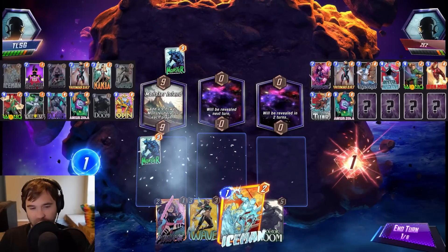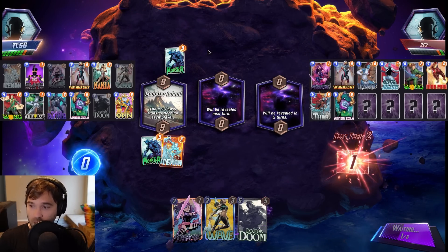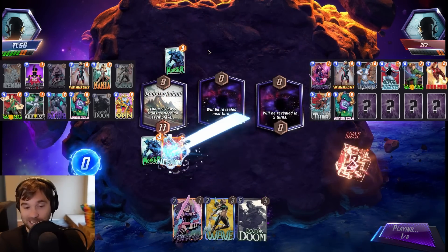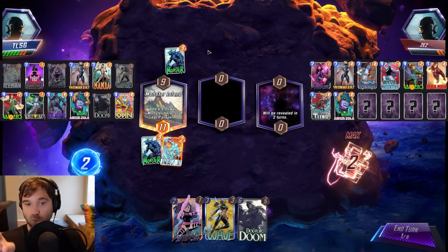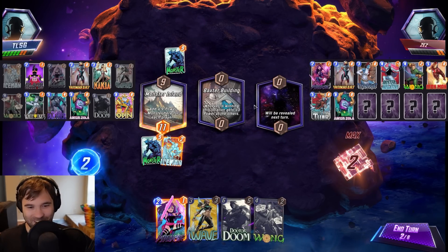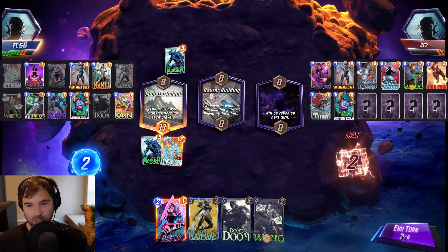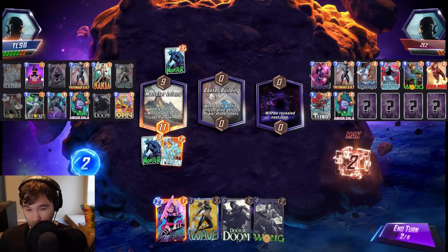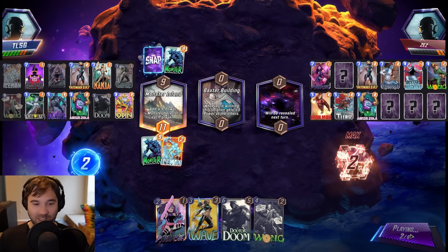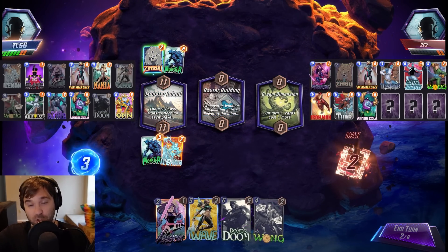I think we push them all in every round. If we can get Wong, this can be the line I spoke about in the intro — Wong into Psylocke into Wave on five. We can do two drops while they can only do one — a huge way to swing a game back in your favor. I am confident enough that I would snap here even if this was round one with full cubes. We're going to use the Psylocke into Wave combo instead, knowing that they have the Mr. Negative that will invert the cards.